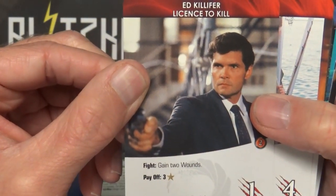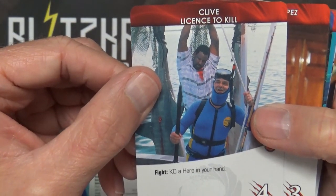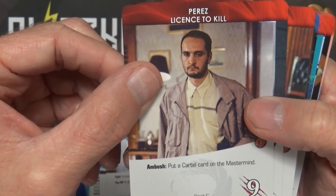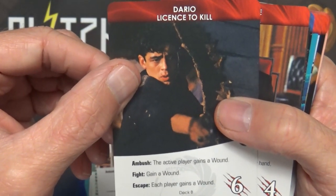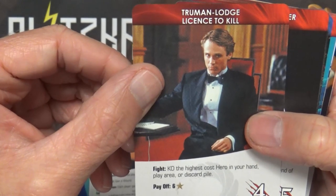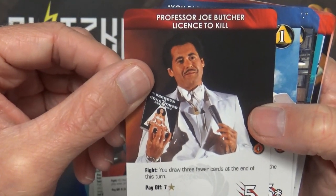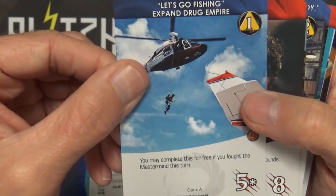Ed Killefer - Fight: gain two wounds; Payoff: three recruit. Clive - Fight: KO a hero in your hand. President Hector Lopez - Fight: increase the danger level by one; Payoff: five recruit. Perez - Ambush: put a cartel card on the Mastermind. Dario - Ambush: the active player gains a wound; Fight: gain a wound; Escape: each player gains a wound. Truman Lodge - Fight: KO the highest cost hero in your hand, play area, or discard pile; Payoff: six recruit. Professor Joe Butcher - Fight: you draw three fewer cards at the end of this turn; Payoff: seven recruit. Let's Go Fishing - you may complete this for free if you fought the Mastermind this turn.